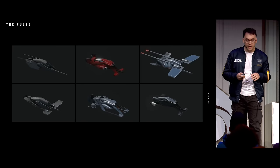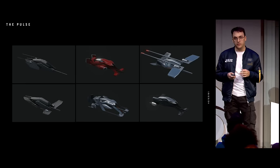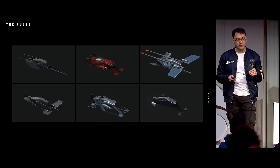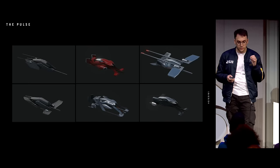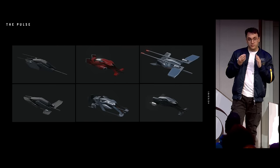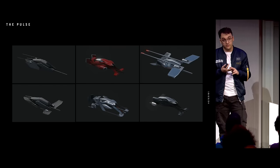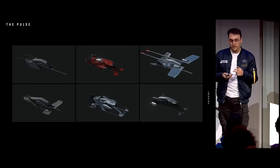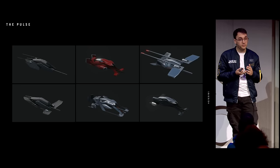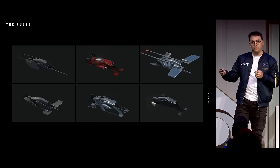We start with ideation. We are a team of four in the vehicle team, so each of us have a different style, but each of us starts in 3D, because we have to make sure absolutely that we nail the metrics of the game — the size of the components, the size of the vehicle itself, where can it fit, the pilot position, the player position, the pilot point of view — and we just don't want this stuff to fall on the 3D team.